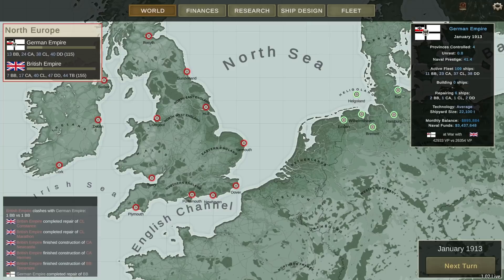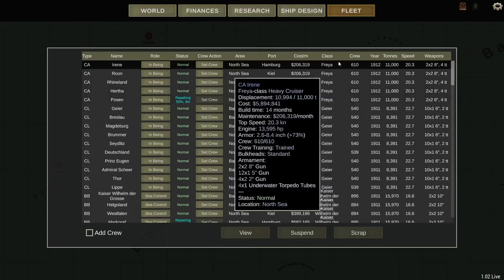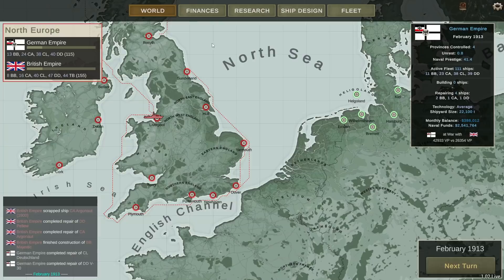Welcome back everyone to Ultimate Admiral Dreadnoughts as we continue this German 1900 campaign. We are now into 1913. It does not seem to be an end in sight as we press on to try and dominate the British, who now have eight battleships. Many of them are brand new, so we're going to have our work cut out for us since we weren't expecting the campaign to go this long. We're definitely going to be up against it, so we're going to have to start thinking about ways to get back ahead here.